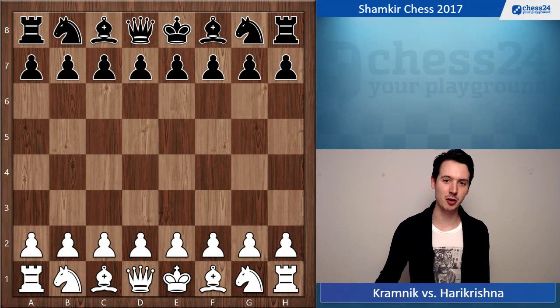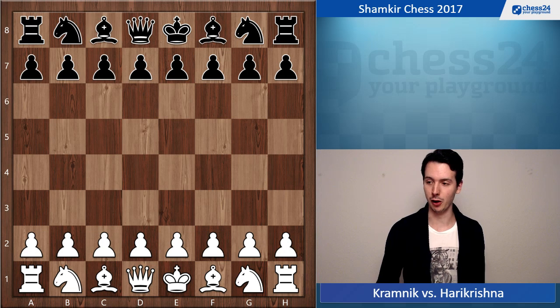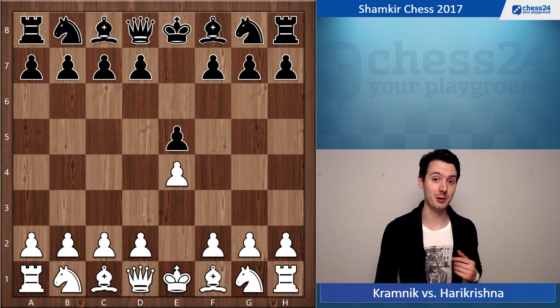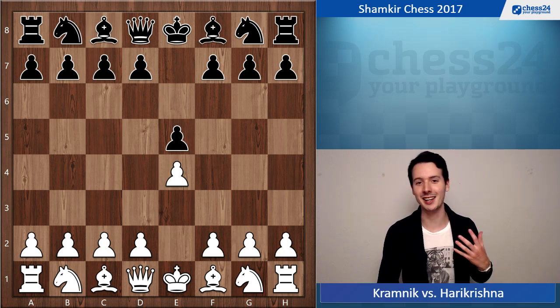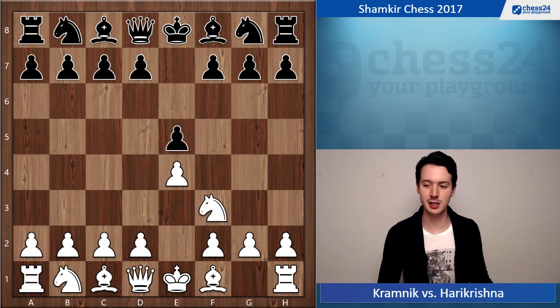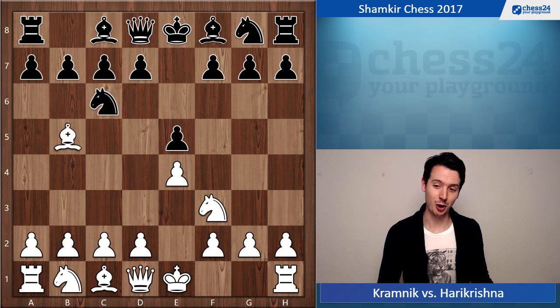Kramnik with the white pieces, starting maybe a little bit unusual for him, starting with 1.e4. But recently Kramnik has played this move more often to switch it up a little bit, and maybe also play some other positions than the usual Catalan and d4 stuff. Harikrishna is replying with the Ruy Lopez.